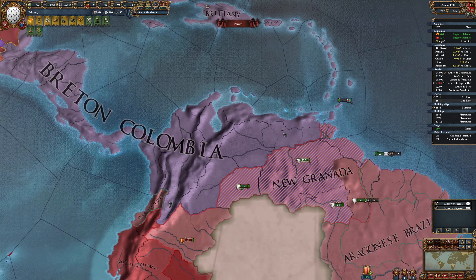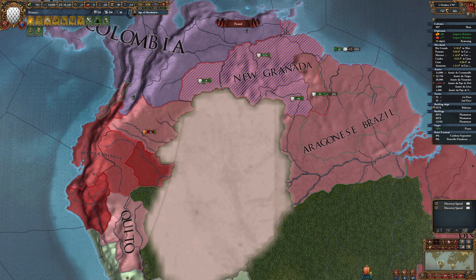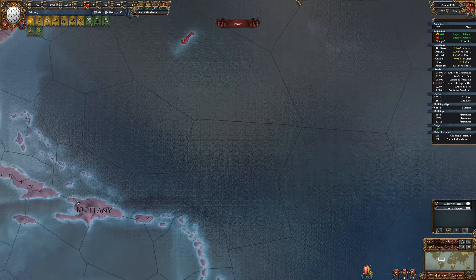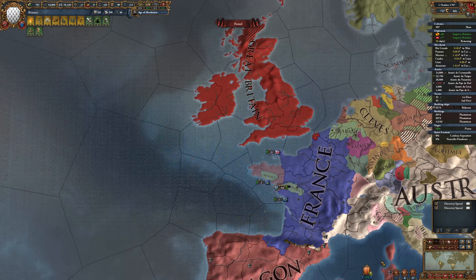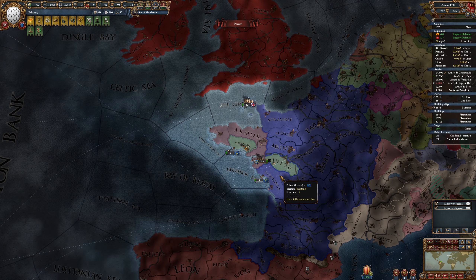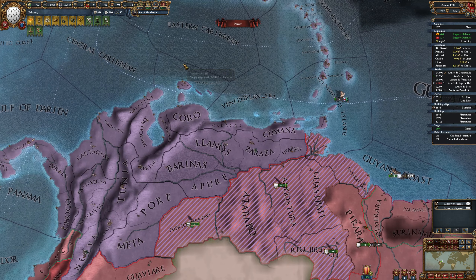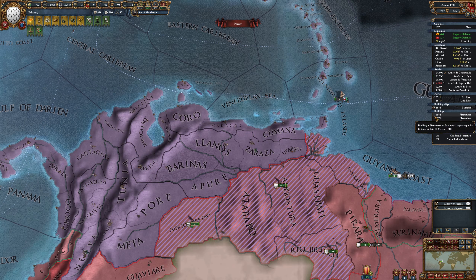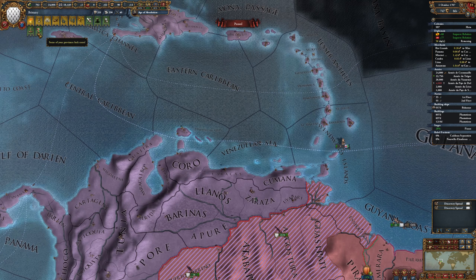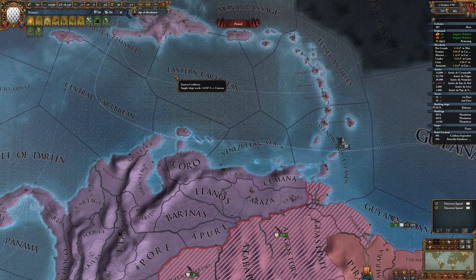Now we just have to worry about Aragon, and we're actually winning against him. I bet we can take a lot of this land here from the Aragonese. Thank you for declaring war on me, Aragon — it was very kind of you. I wasn't planning on it, I was just going to leave you alone, but you declared war so that I can take your stuff. All right, for now we're putting a cut here. Things are going pretty good — building another ship in the Bahamas, perfect. We do need to get our force limits up a little bit, but we'll take care of all that stuff next time. Thank you and goodbye!